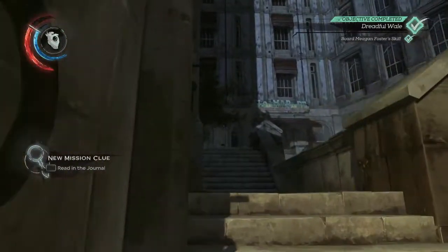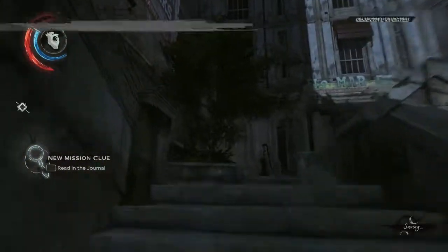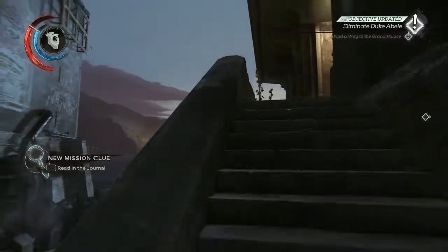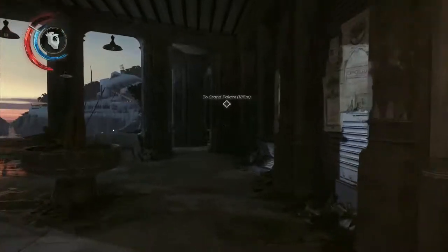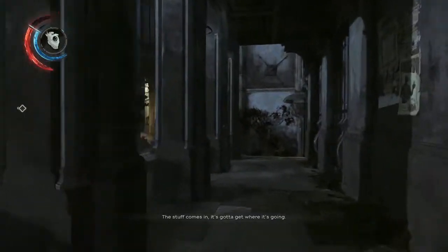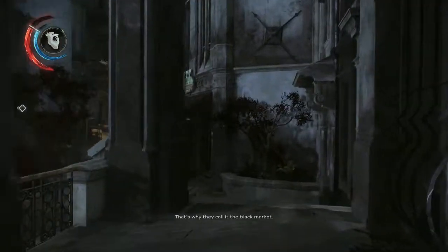Hello and welcome to Wolfman Gaming. This is my Dishonored 2 complete stealth pacifist walkthrough and this is mission 8, also known as the Grand Palace. We have a busy night ahead of us and our actions in this level are gonna affect the lives of a lot of people.